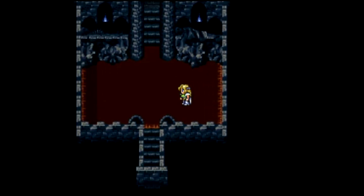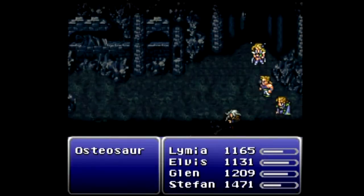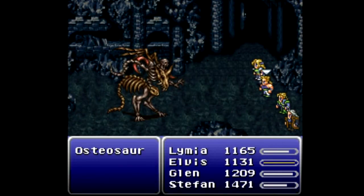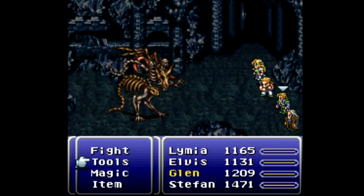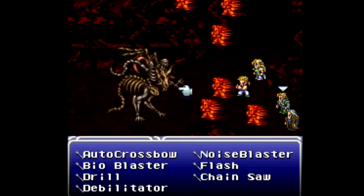Now there's one more enemy I'm looking for here. It's going to be an Osteosaur right off the bat. As you might imagine, it's also weak to Orabolt and Firedance. I should have gone for an Orabolt there, but either way, we should be able to finish them off.